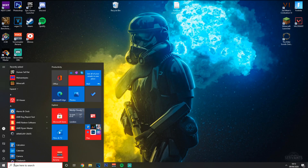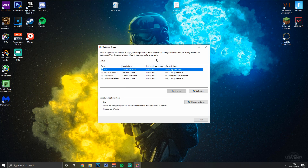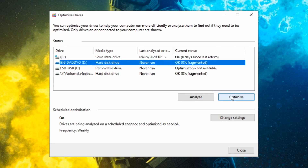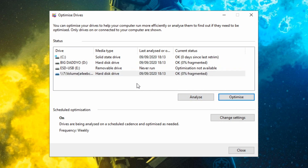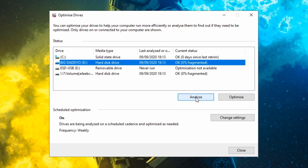Next, come down to the search area again and put in 'defrag'. This will bring up the Defrag and Optimization tool. Go through all of your drives and optimize them. If you have the option to analyze them first, I also recommend doing that. Some drives won't have the analyze option available. For larger drives it may take a longer time, but for me my two terabyte hard drive analyzes quickly.